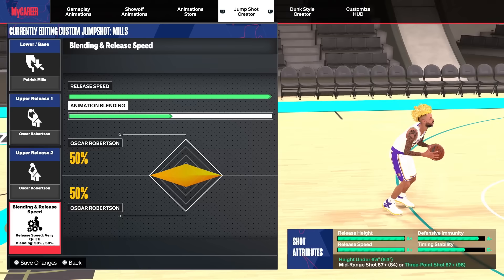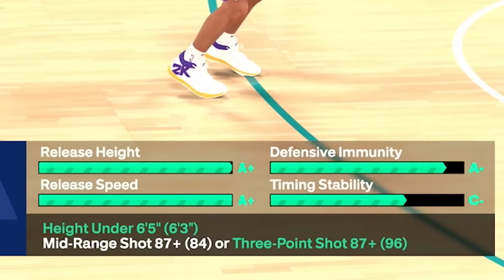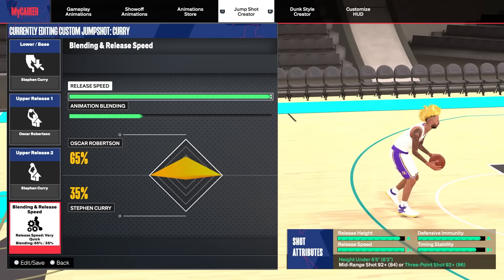If you are 6'4" and under and have over an 87 mid or 3-pointer, you can get the Patty Mills base with Oscar Robertson release. It doesn't matter what the percentages are because you're using straight Oscar Robertson for the release, and Patty Mills base on the fastest speed. As you can see, you get an A+ release height, A+ release speed, A minus defensive immunity — this jump shot is just insane, look how high your release is.